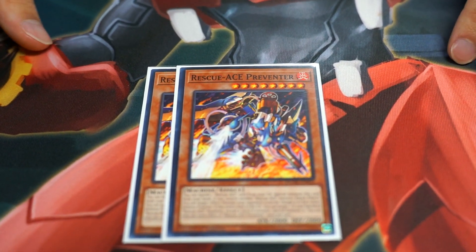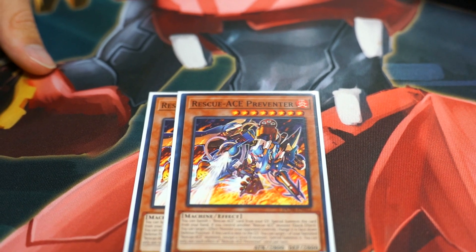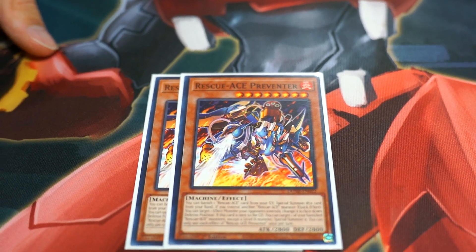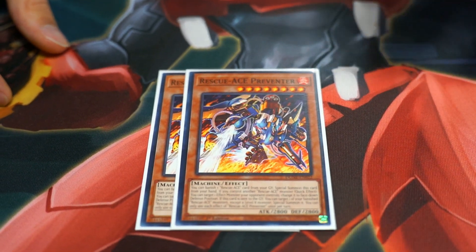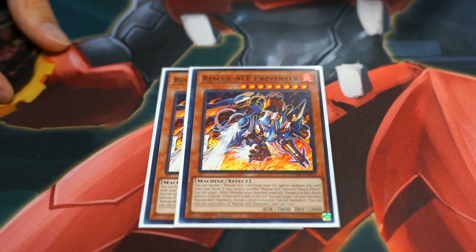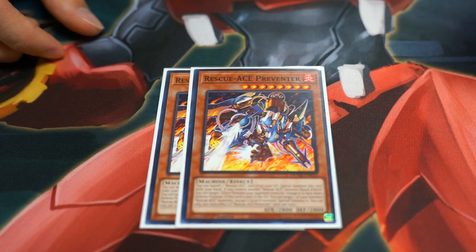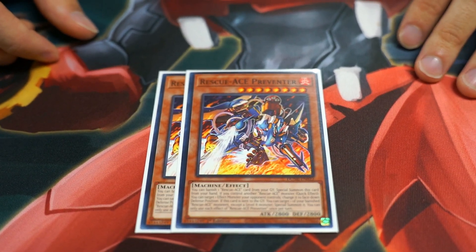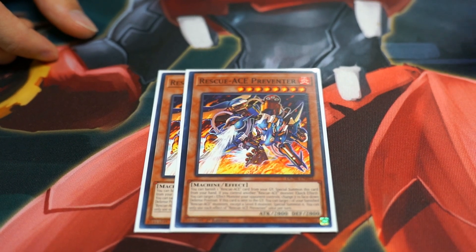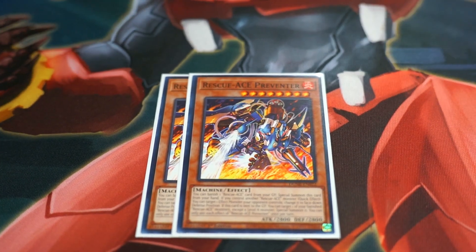Next is the second MVP of the deck, honestly — Rescue Ace Preventer. This card allows you to do your Link Climb to get into your traps, your Spell Trap Negate, or even just to continue to move things around. It is also a Book of Moon, though that effect didn't necessarily come up this tournament. I've seen it put in work against Synchron where they can't even do anything.